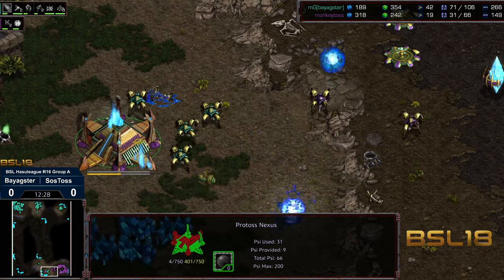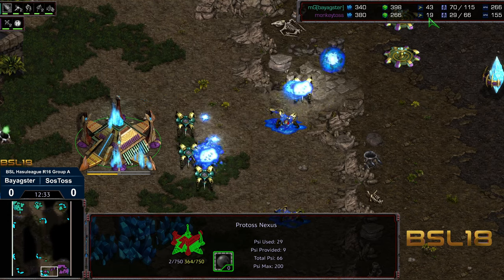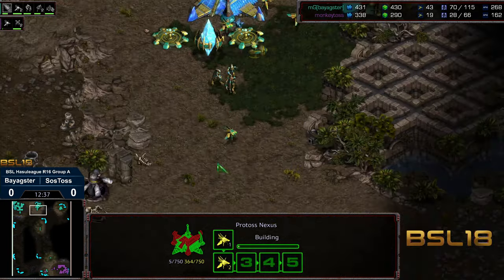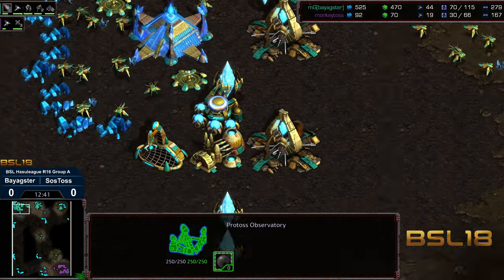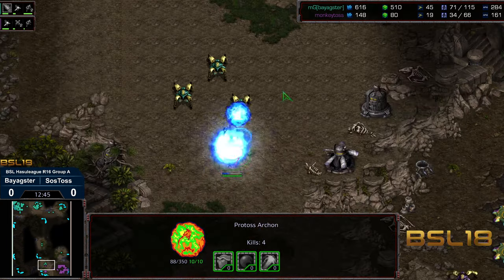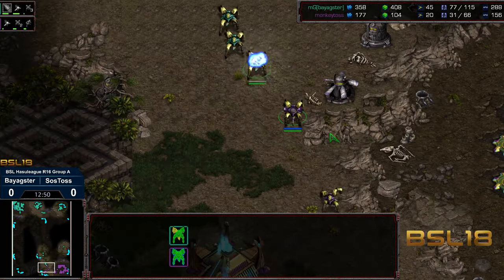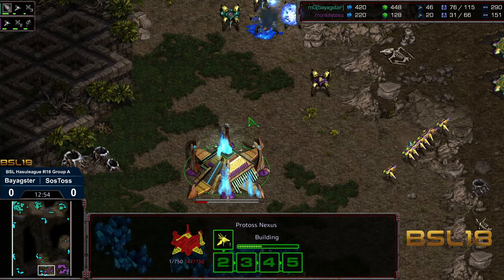The dragoons trying to march their way up. The Archons are a ways from morphing, and even if Monkey Toss gets this base up, this is going to be three bases versus two, and he's down a massive amount of workers. byAxter can just go ahead — if he just sits back and drops the gateways, I think he's kind of asleep at the wheel right at this second. Feels like he's won it firmly, so he's going to toy with his food a little bit here. Monkey Toss fighting to the last bit, the dragoons suiciding in.